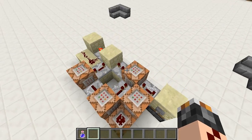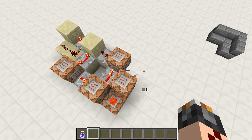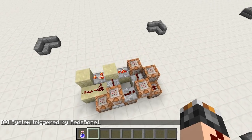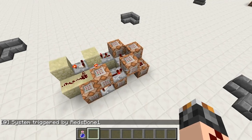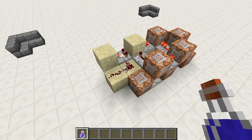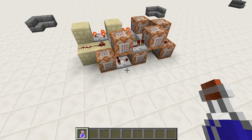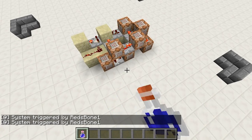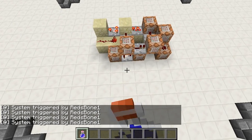Once you've done all that, you can press this button to start it up, and you don't need this anymore. Now it's working — I can drink the potion and it does what we said. System triggered by RedsBone, and the sound effect plays. As you can see, it doesn't work every time — actually I got very lucky there because it works like 80% of the time. With just the wrong timing it's going to fail, but mostly it just works.